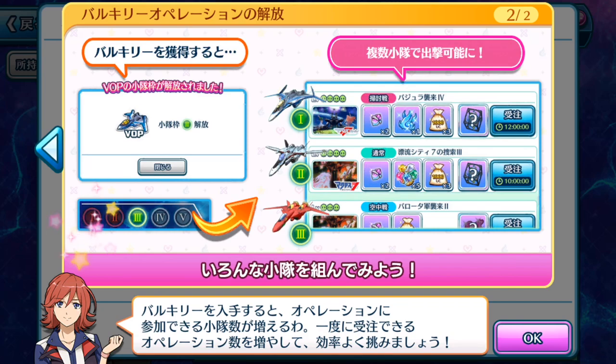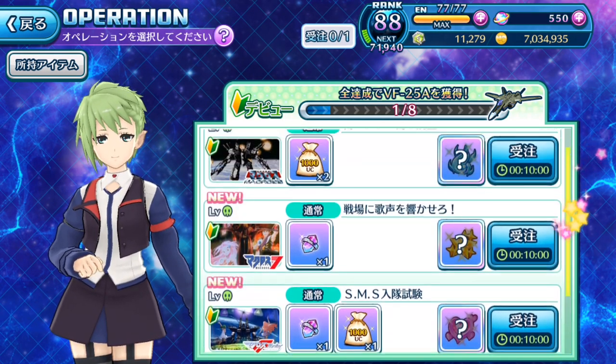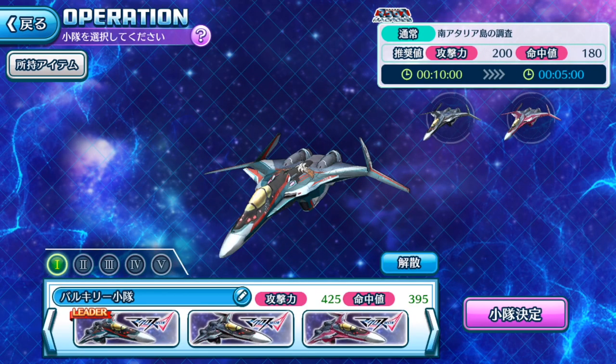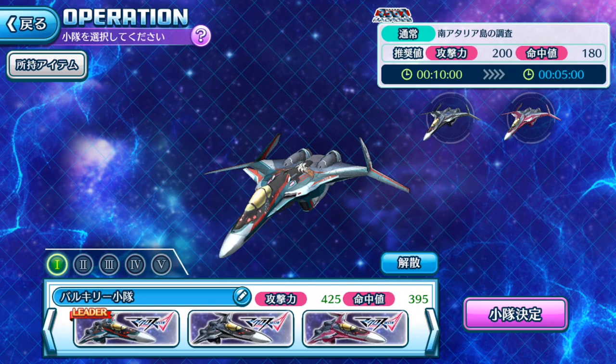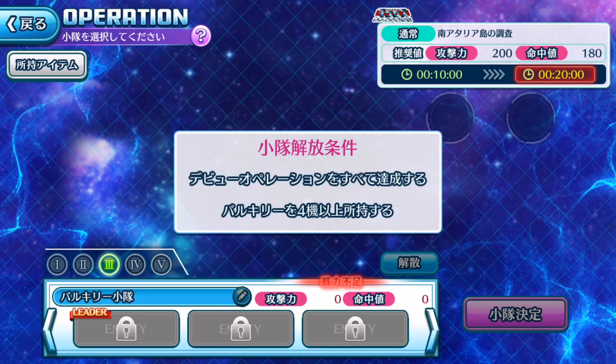You can have various teams of Valkyries set up, but I think you need certain levels to unlock them. I have a few missions here — these take 10 minutes. They have various slots for you to set up teams of Valkyries with requirements to unlock the slots. This one you need to clear all the debut operation missions, then of course this one also requires all Valkyrie Operation missions cleared, and having a certain amount of Valkyries unlocked to have these slots available.